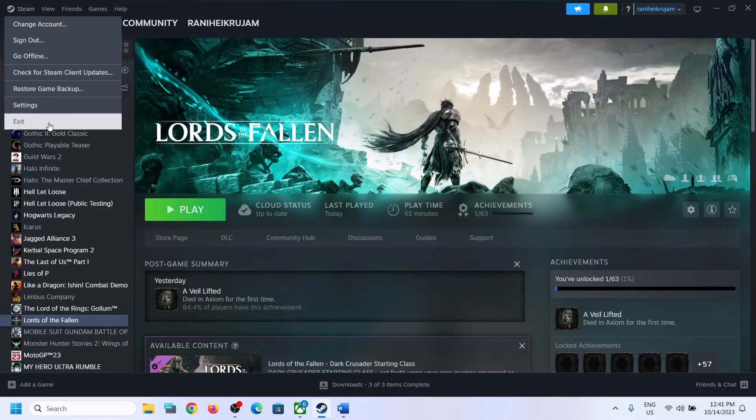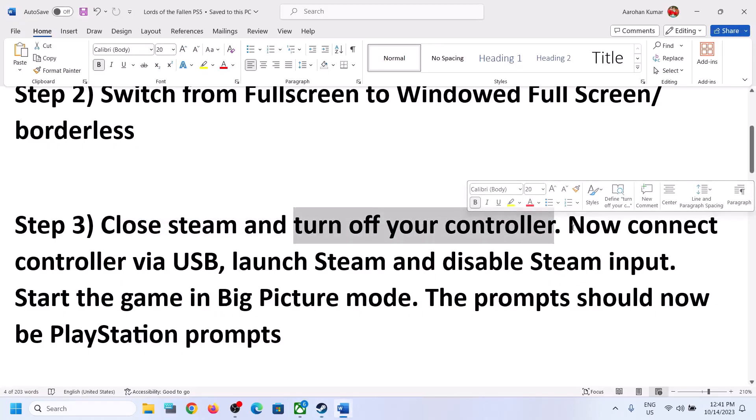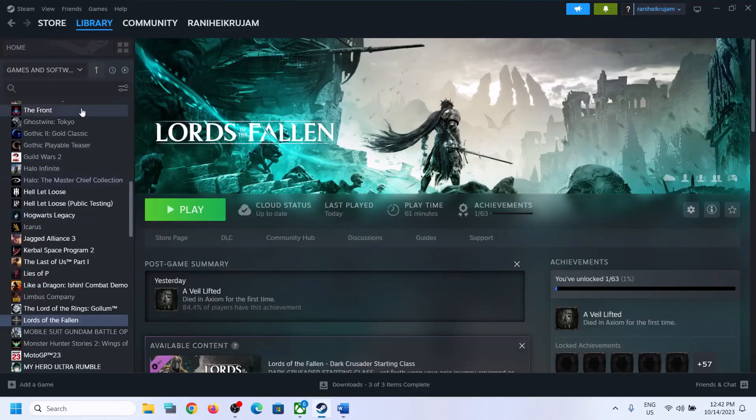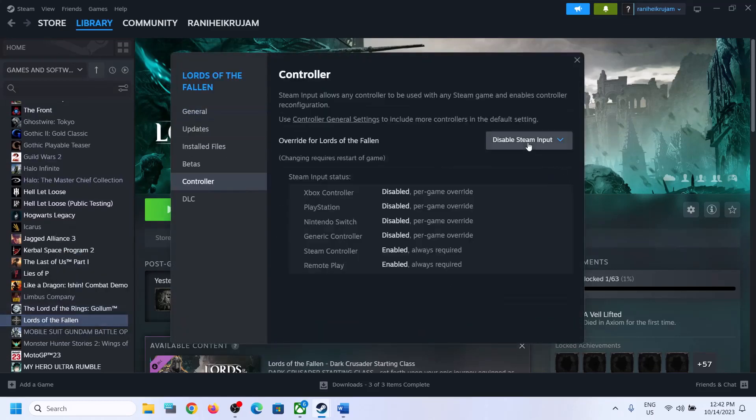Click on Steam and then click on Exit. Once you close Steam, turn off your controller and then connect your controller using the USB cable for a wired connection, then launch Steam. Open Steam, then make a right-click on the game, select Properties, go to the Controller tab, and then select Disable Steam Input.